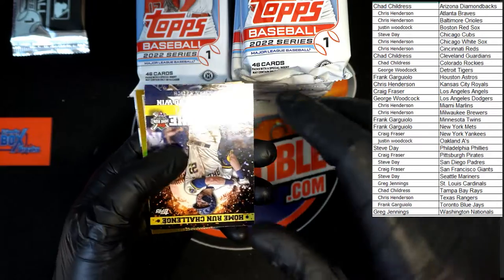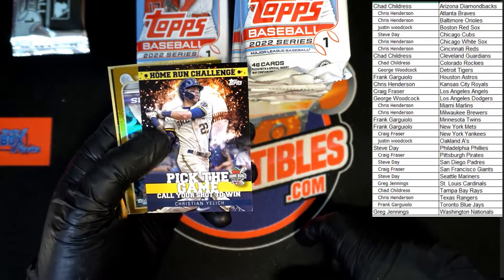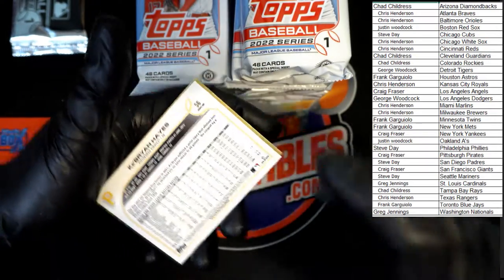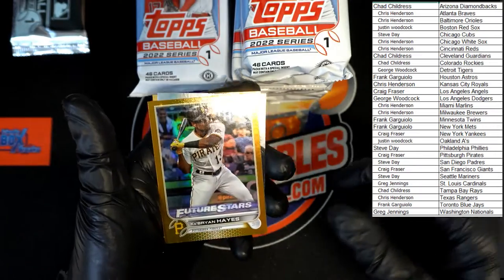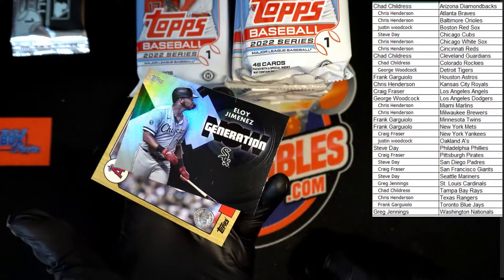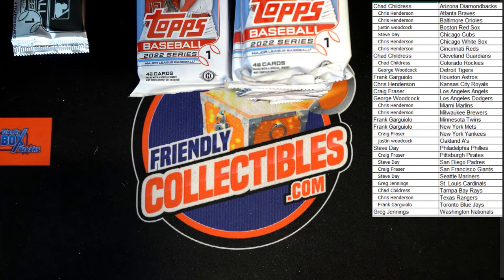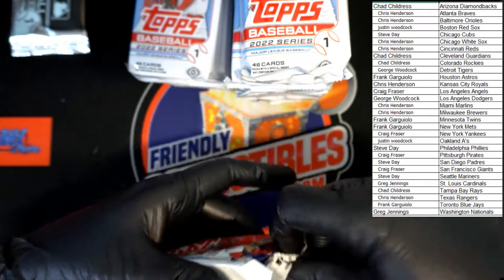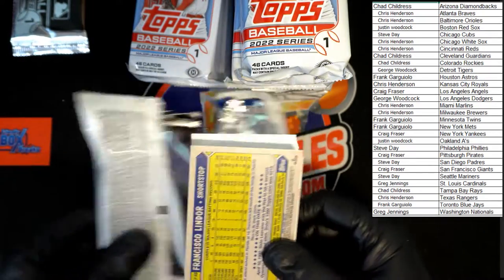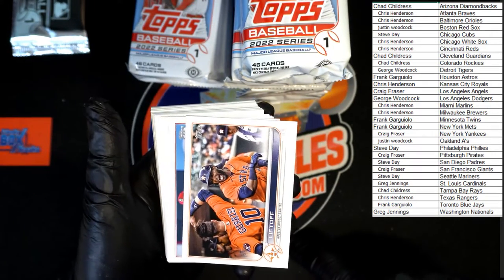Behind that, Eloy Jimenez Generation Now. And behind that, Reid Detmers 87. The Padres rookie pitcher looked pretty good yesterday, and so did Manoa for the Blue Jays — both of those guys look sharp. I'd definitely be keeping my eye on them. Liftoff, Bader, Zardo, McMahon, Double Bath, Deep Meyers, Braves, Nationals, Brantley, Jensen Betts, Bobby Dahlbeck future.